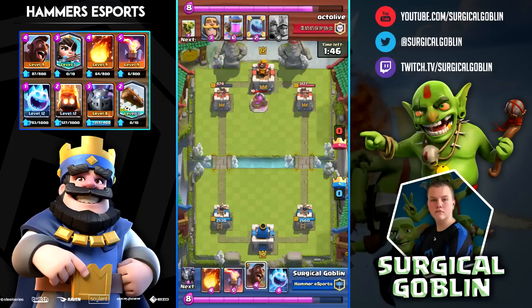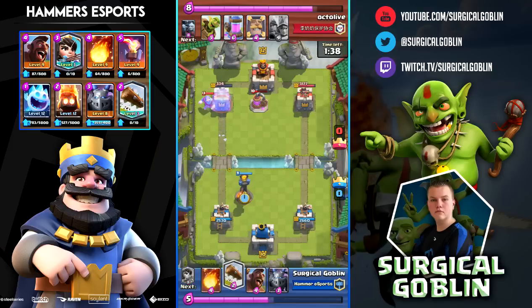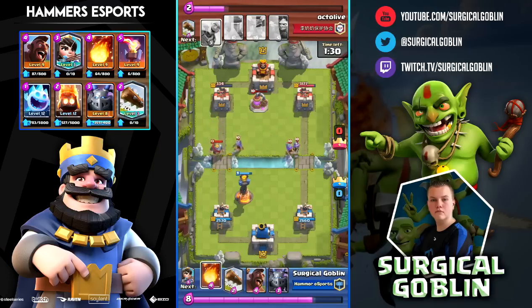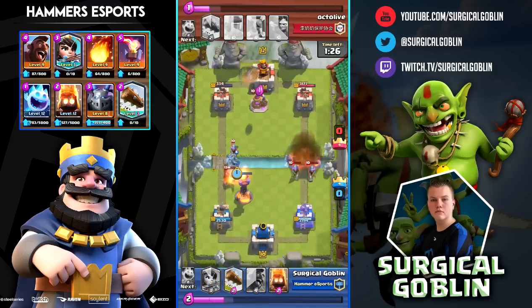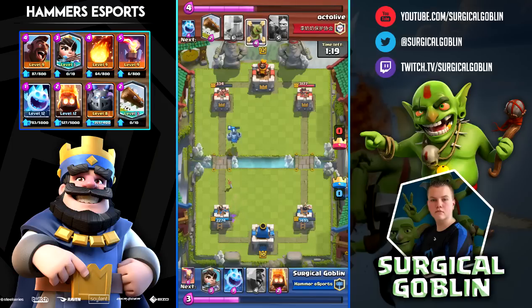One spirit makes it to the tower, which puts his tower down to 474 HP. I put an Ice Spirit to see what he drops and chip away again — he drops a Knight so I drop my Inferno so I don't leak elixir. Here he actually splits his Three Musketeers, so I fireball the two on the right, then drop Mega Minion on top of the Knight and the Musketeer.